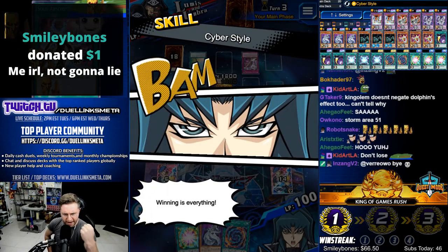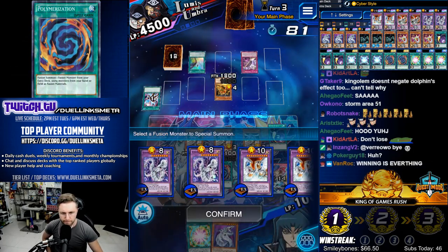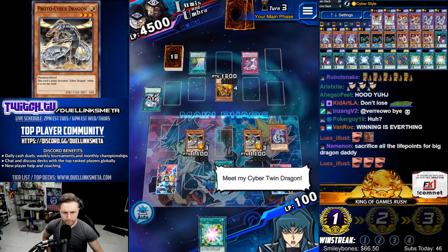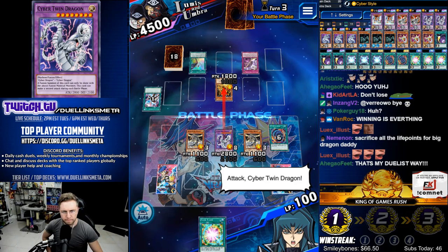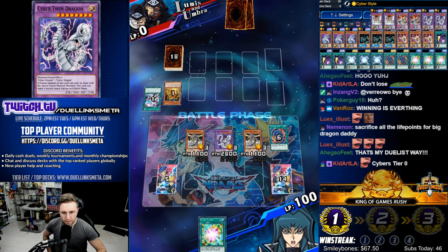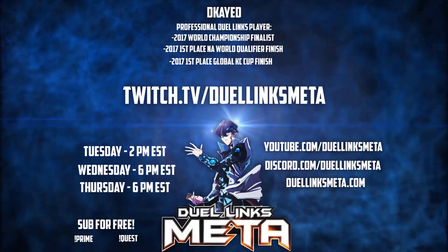Winning is everything! Polymerization — spell card, Polymerization! No! Cyber Twin Dragon — meet my Cyber Twin Dragon! Let's battle! Go in on him! Double Strident Blast — blast him! Fool! 28! Get out of here! Back to Fortnite!